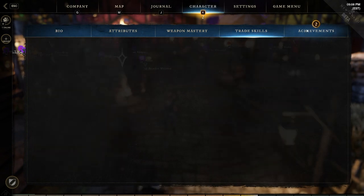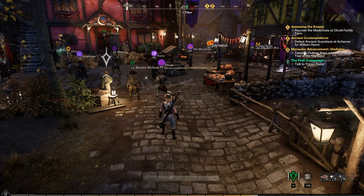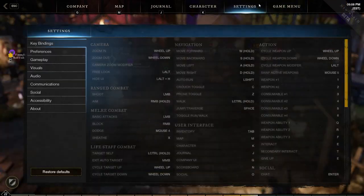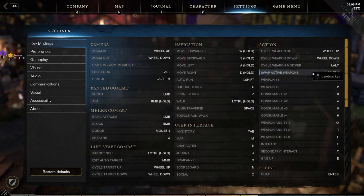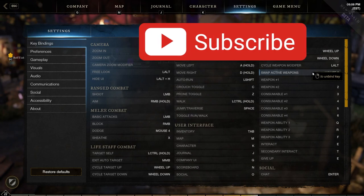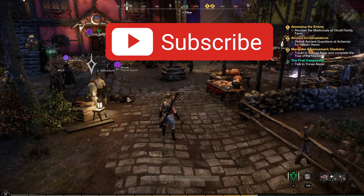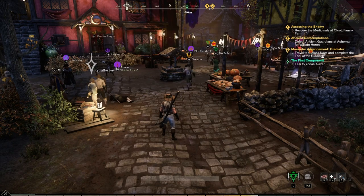Overall the New World community is quite good and helpful if you have questions. One final settings tip: double-check your key bindings and make sure the weapon swap action has a key assigned. I have mine on Mouse 5. During the closed beta there was no default binding for it, so verify it's set up so you can quickly swap weapons during combat.